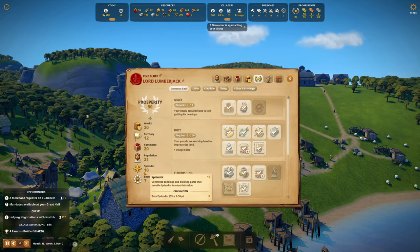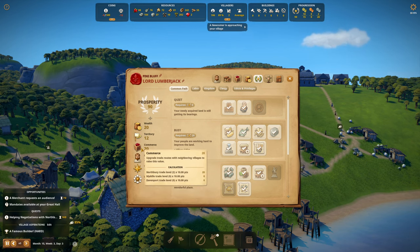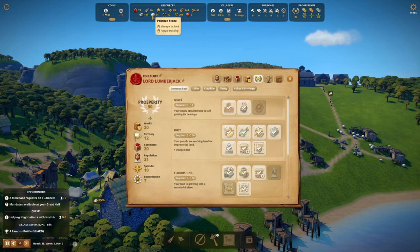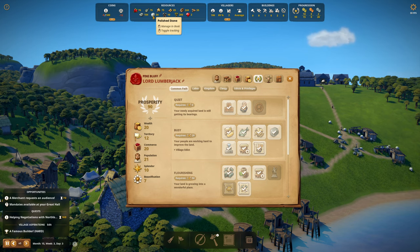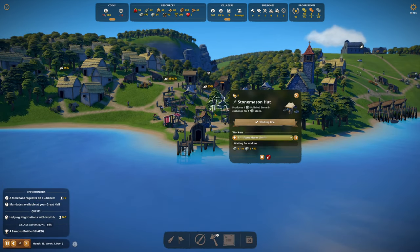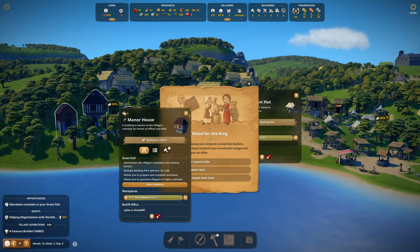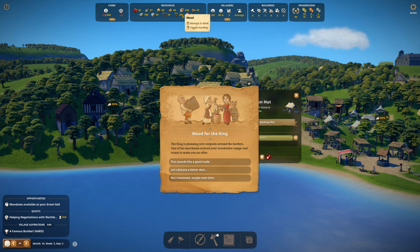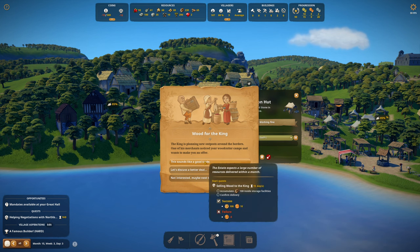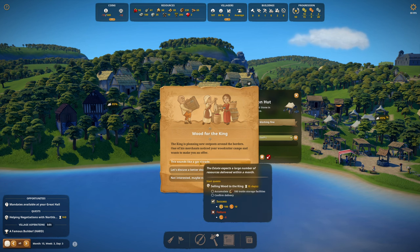If we look at the prosperity thing, beautification is now up to 7 and splendor is only 10. Population helps, commerce helps. 34 polished stone — this will help, but wow, it's hard to create polished stone. Newcomers requesting an audience — welcome. Wood for the king — 238 wood. This sounds like a good trade and this gives me kingdom influence, which only goes toward — I need to build a keep. Sounds like a good trade.